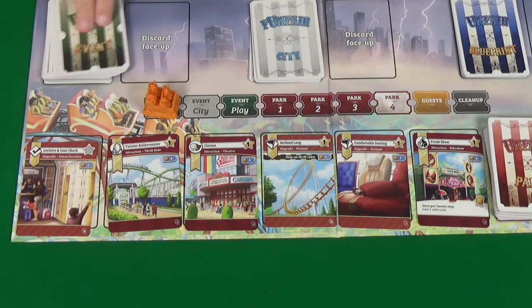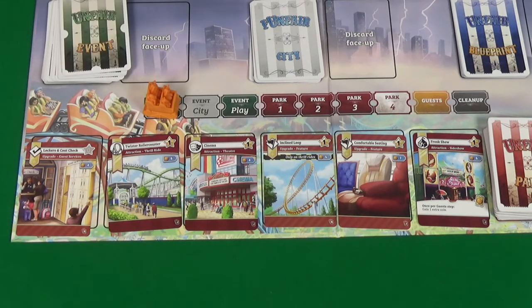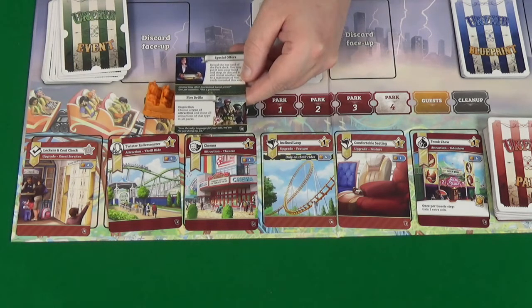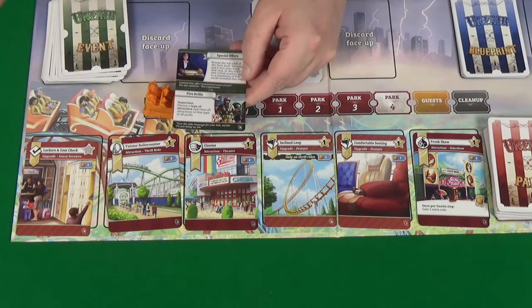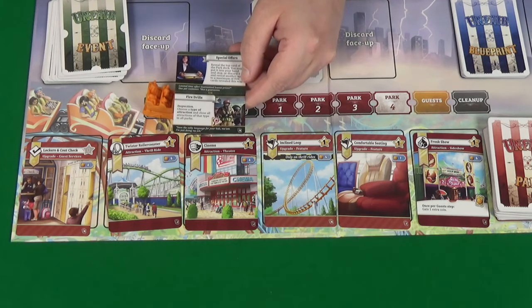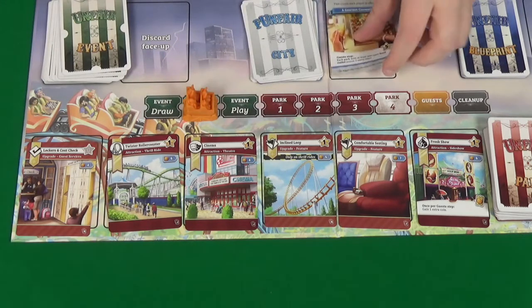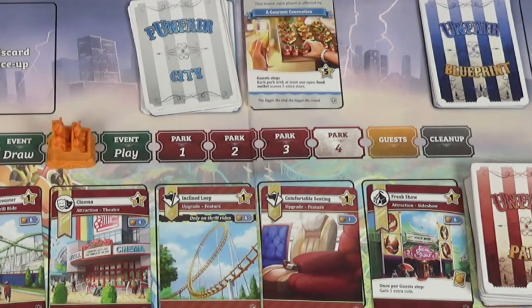We move into the event drawer. Pixel draws her event, and then we get ours: Special Offer. Reveal the top card of the park deck — you may put it into your hand and stop, or discard it and reveal another, up to a maximum of five cards. So basically we can keep revealing cards till we choose to keep a park card. Our city event is the Gourmet Convention — in the guest step, each park with at least one food outlet will score five extra stars. So food outlets would be very good.